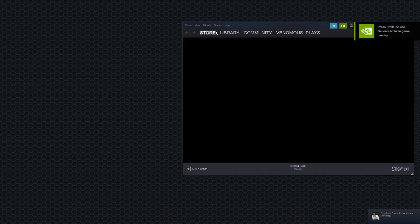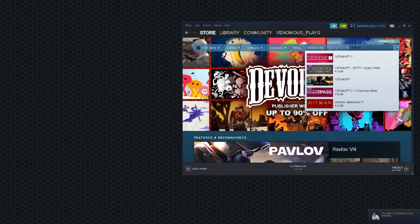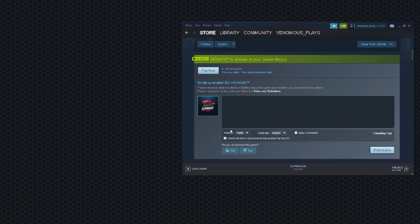Basically, you're going to need Hitman, like the last tutorial. Now if you don't have Hitman, you can use the Hitman trial. Just go to the store, type Hitman, go on the third one down, scroll around and press 'Download Hitman Free Trial'. It gives you an error — doesn't matter, all we need is the folder.